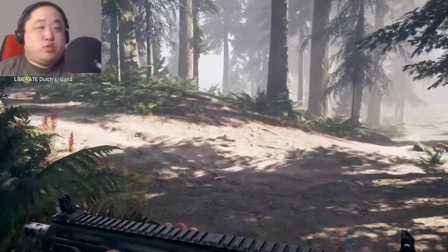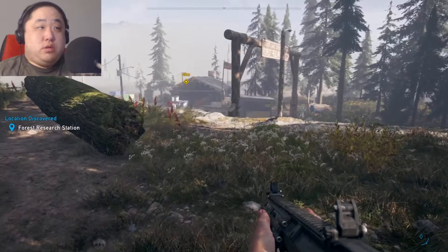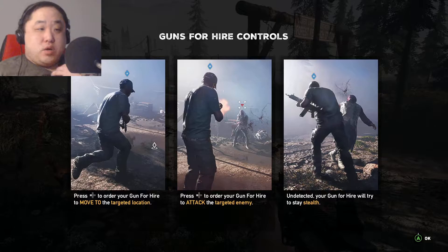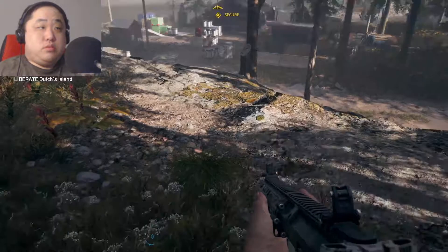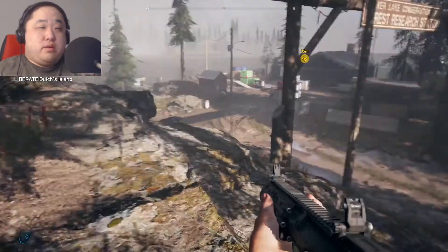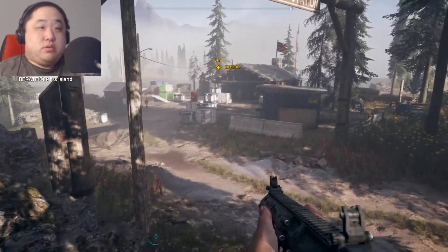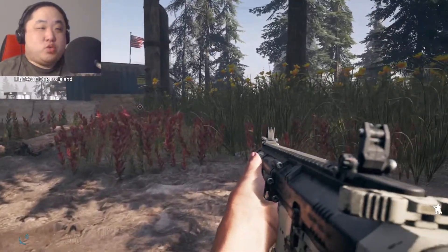I'm not sure where bliss is — is that some sort of drug? Reach the Forest Research Station. Secure the area — simple enough. I think I get that. Let's do this, I'm on the move. Does it pay to use stealth? I'm not sure. I guess we could try stealth for a bit, see if that works.